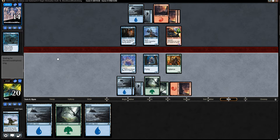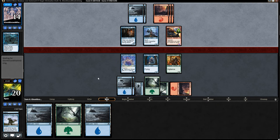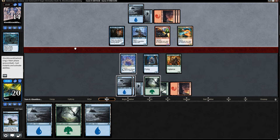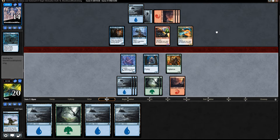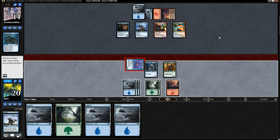Our opponent didn't even play a land last turn — actually I apologize, I miscounted. They have all gas in hand, so they're four cards up on us. Another land. Ingenious Scob can trade for Pyre Hound so I might be able to get in. No blocks — that's nice for me. At least we're getting in damage with this Ingenious Scob.